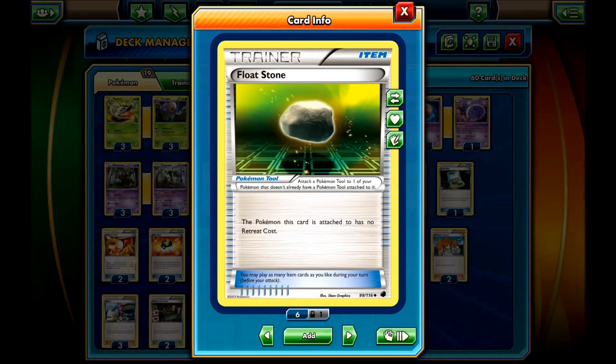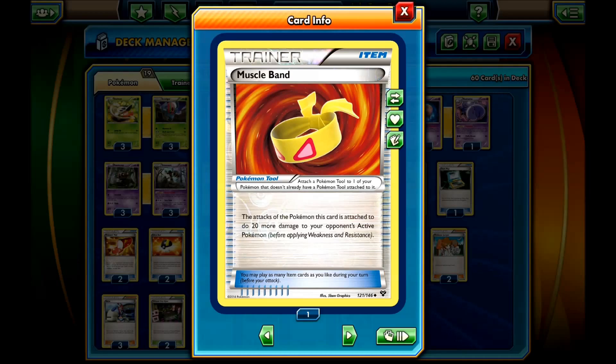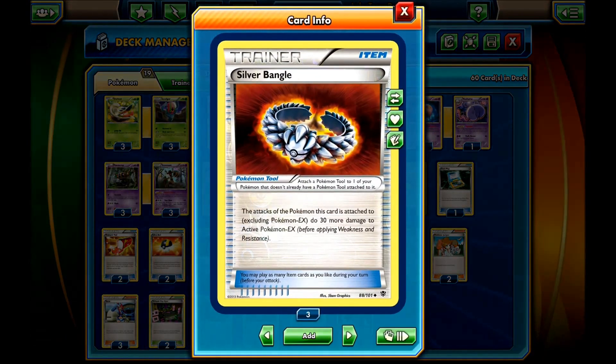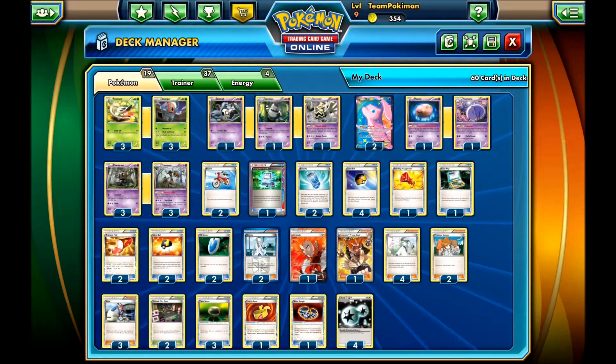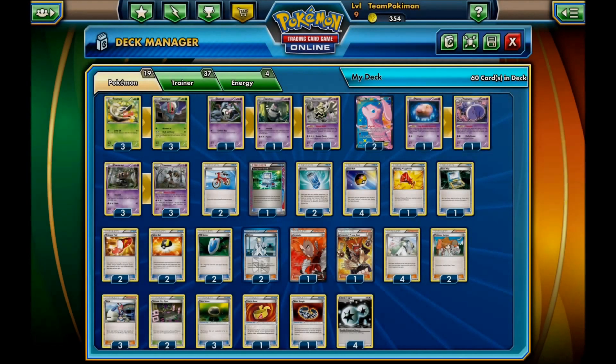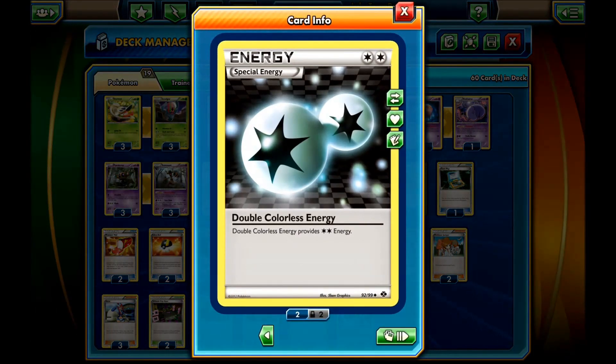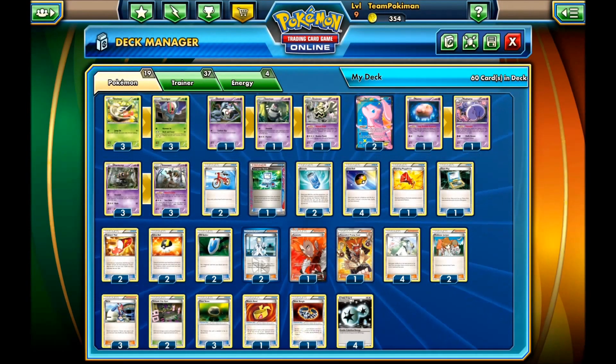You run 3 Float Stones for the Trevenant, 1 Muscle Band, and 1 Silver Bangle. You don't really need more than that because they'll always shuffle themselves into the deck. Then you run 3 Virbank City Gym just to add some more damage. And to wrap it all up, you run 4 DCEs. That's it for the deck — let's jump right into a game and see how it goes.